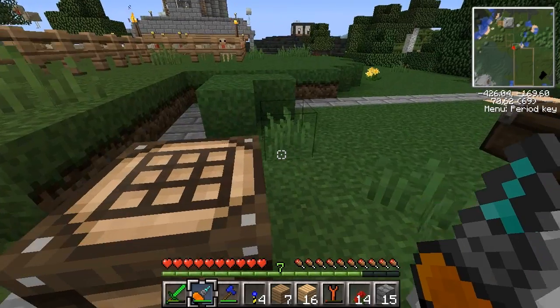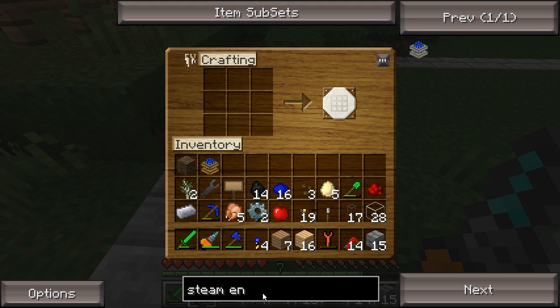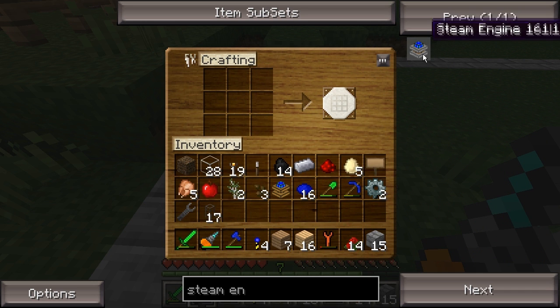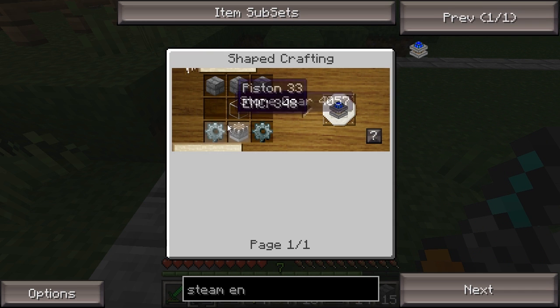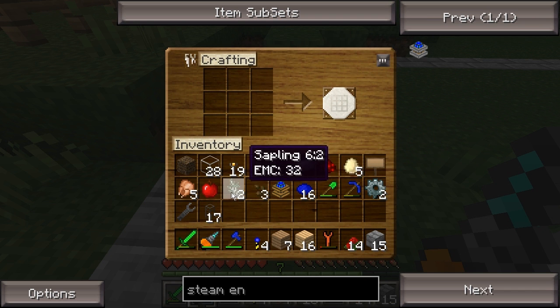We're actually gonna take this guy out because I want to build another one — I want to show you guys how you build steam engines. It's just two stone gears, a piston, glass, and cobblestone. Let's see if I can remember how to make a piston.